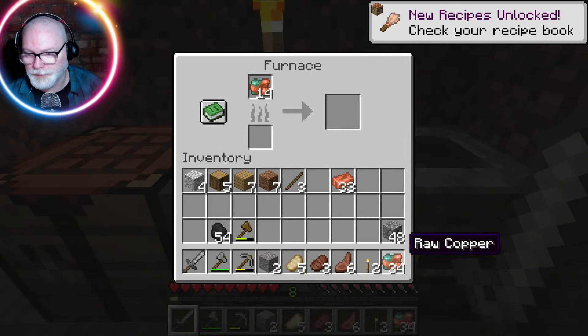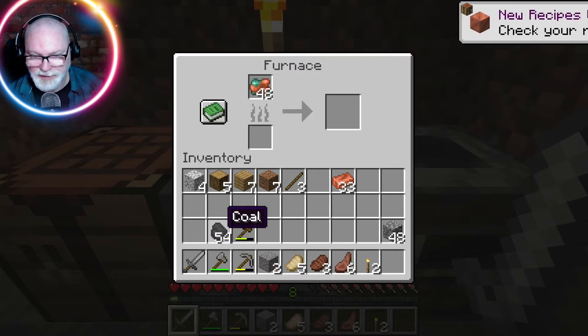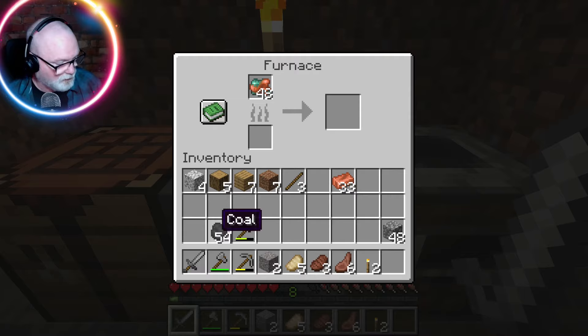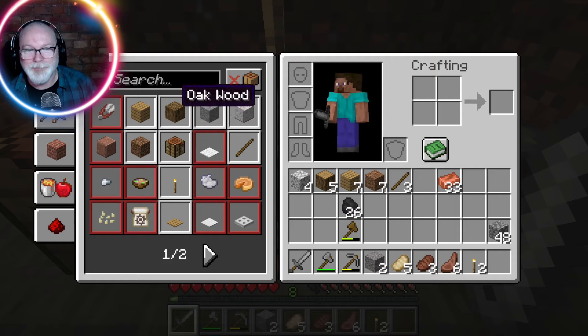We've got a bunch of copper here, we can throw some more in. I want to try and test if it's maybe more efficient with the coal - we've got lots of coal now so we can experiment a little bit. It is working in the furnace, so that does work.